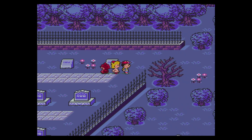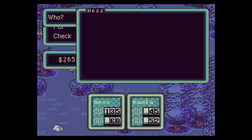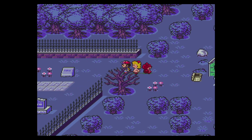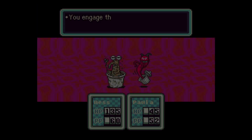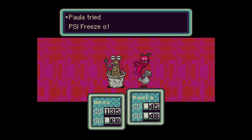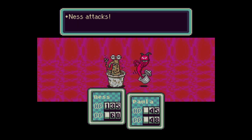So the Putrid Moldy Man has two attacks: a basic low-level bash attack, but he can also scatter moldy spores. Moldy spores will cause Ness or Paula to start crying. As you can see, it used it, and there went the teddy bear.